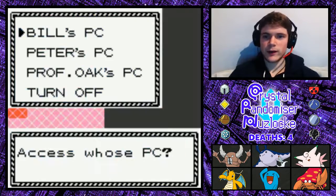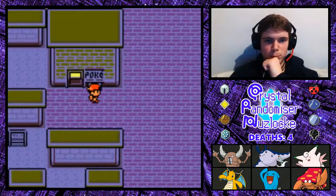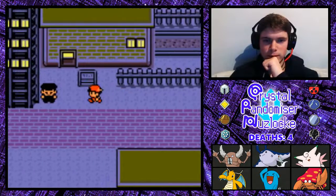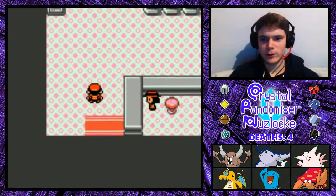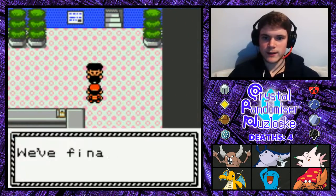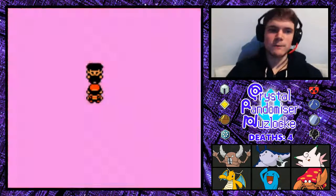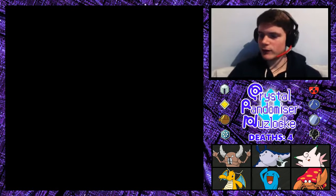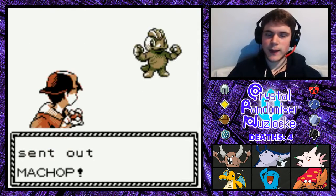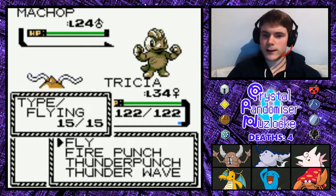Right, there we go. Perfect. So let's move back then — we're going to be going down to the underground. I don't believe there's anything we have to do first. Probably there is. It's been so long since I've done anything here. Alright, I think maybe we have to go up to the radio tower first, and then go down to the underground, and then go back to the radio tower and use the card key. I remember now.